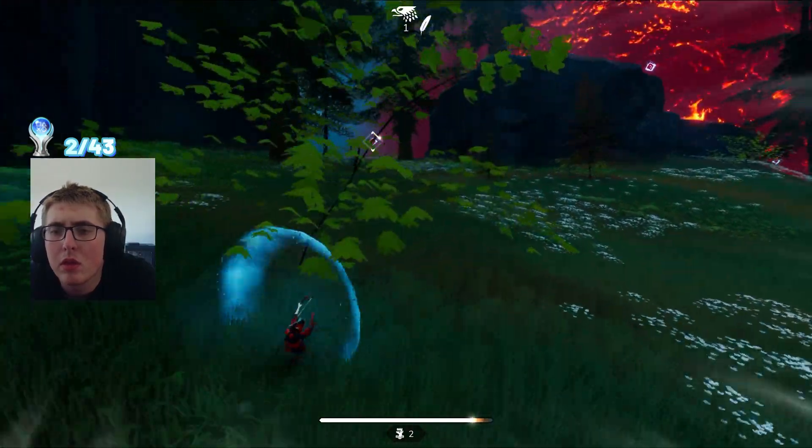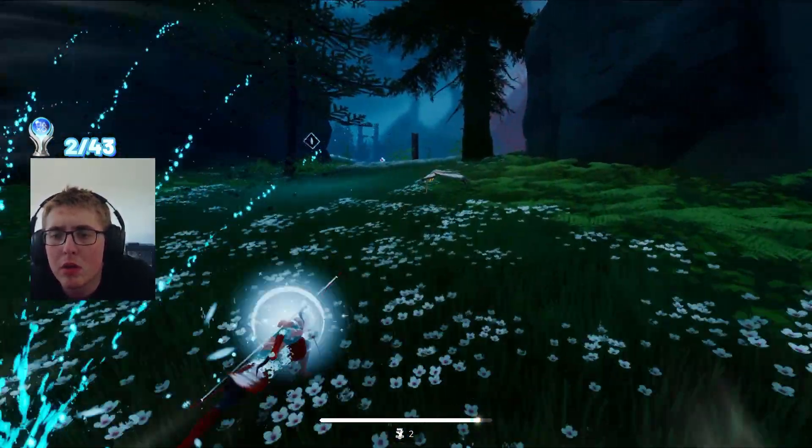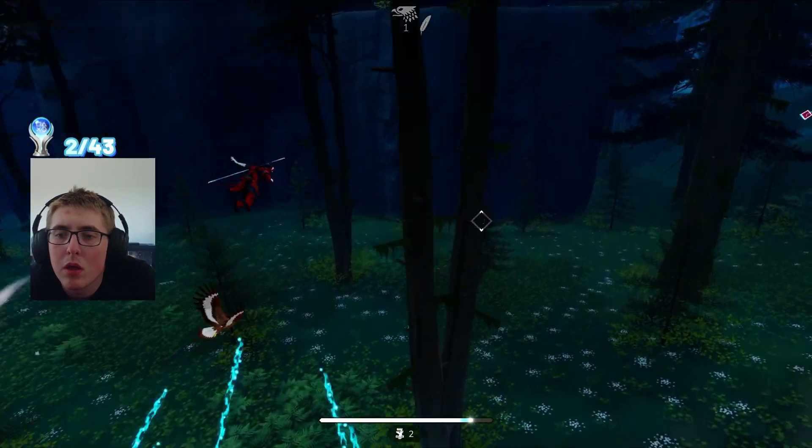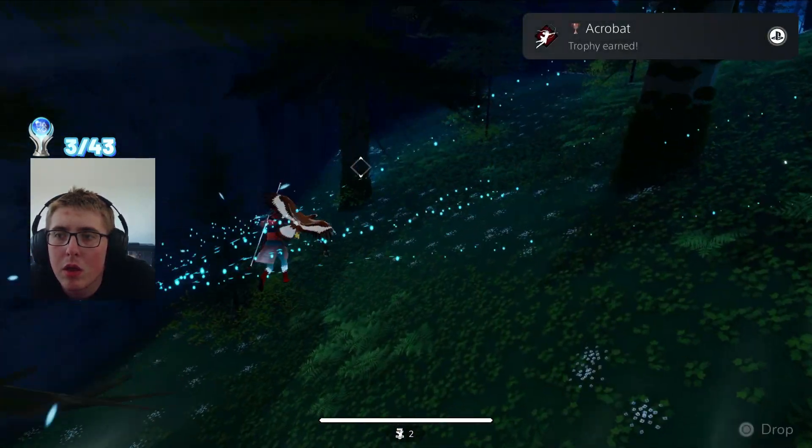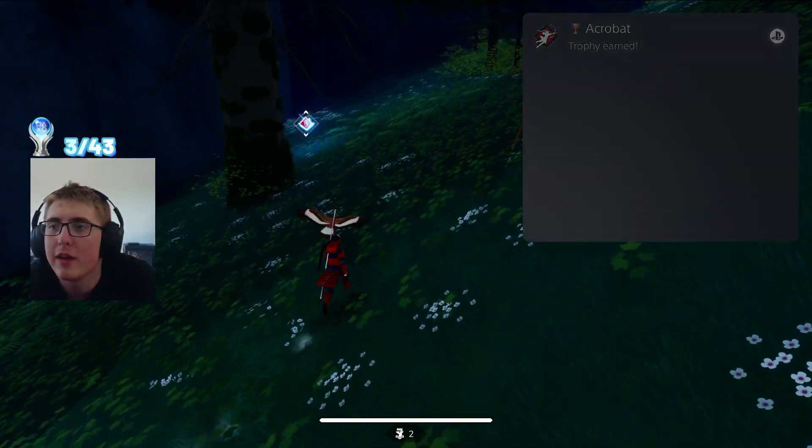In order to gain speed and traverse the environment sufficiently, we have to shoot talismans with our bow. And to get the Acrobat trophy, we have to shoot five of them without touching the ground.